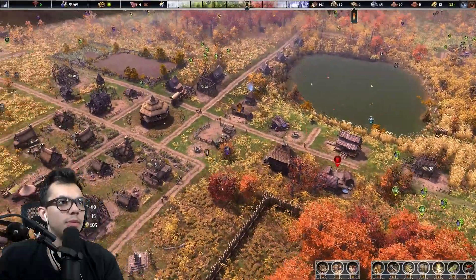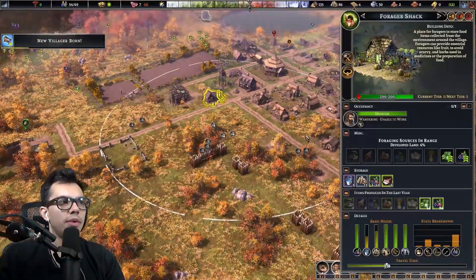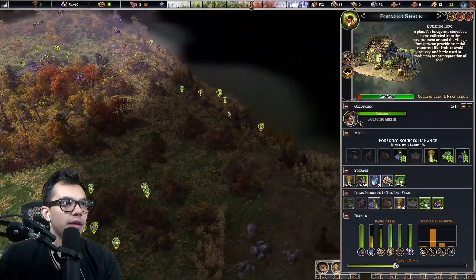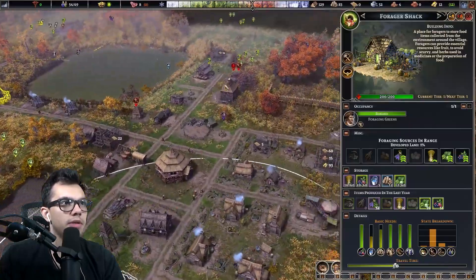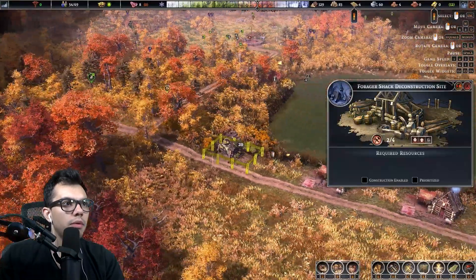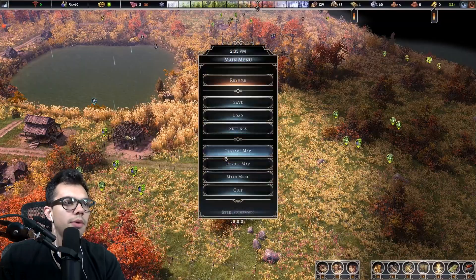That's just for firewood — normal logs. When it comes to foraging, we may have an issue of people unable to work because we've gotten rid of a lot of the good stuff. Let's move one way out here — look at that, get some willow out here instead of this location, which is just a couple hawthorn berries and some random greens. I'm going to relocate this building. I moved the wrong one at first — there we go, okay, cool.